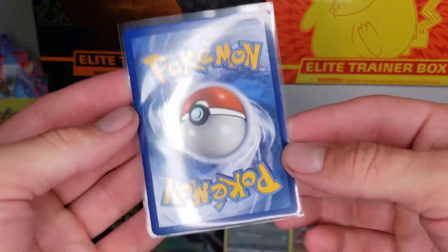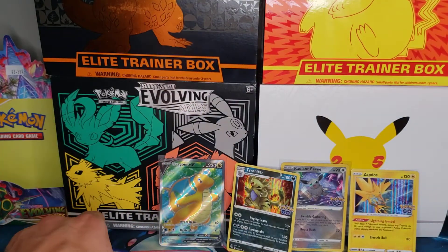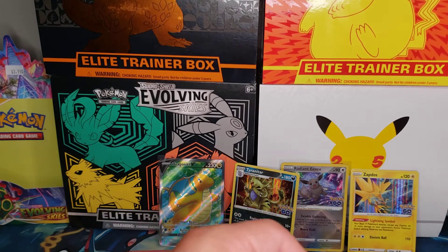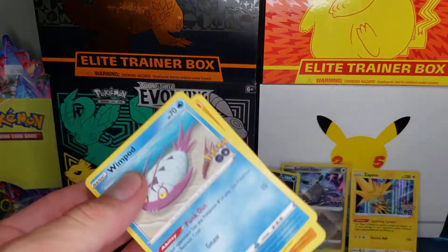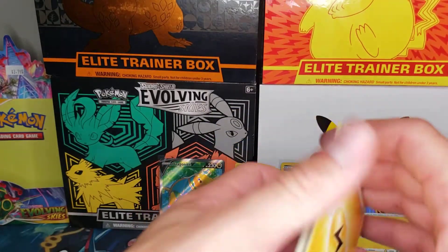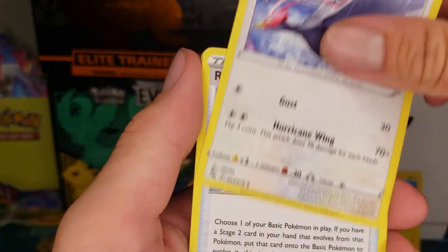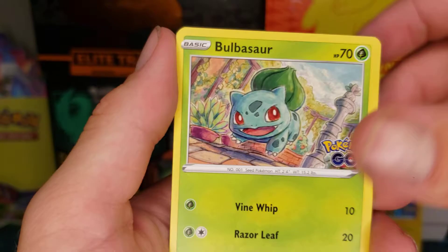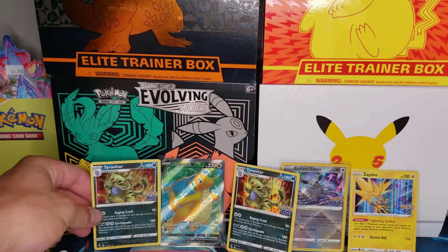How about that? Very nice. Good pull. Four packs in, four packs to go. I don't really know what the pull rates are, but I feel like we should get at least a couple more hits. I hope we get at least one Radiant. Energy, Pokestop, Unfezant, Rare Candy, Wimpod, Larvitar, Nidoran, Bulbasaur, Onix, Reverse Slowbro, and another Tyranitar.